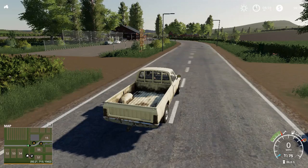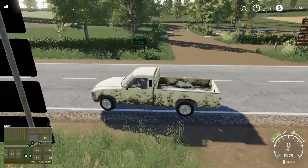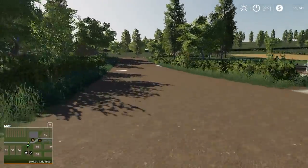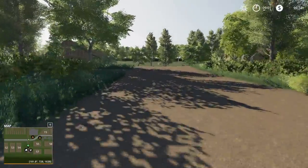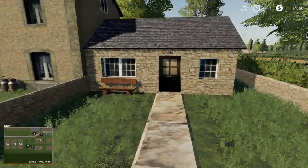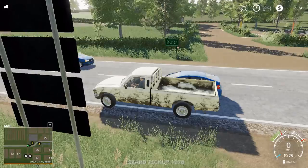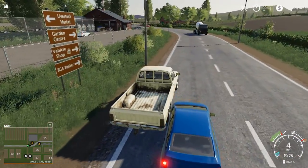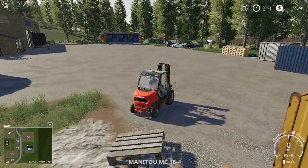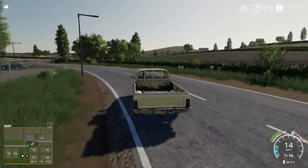That's not part of the base game, is it? I thought that's where the stable was for a second. Does it do that for other vehicles? No — that's really cool. Unless I've just been mistaken the entire time and that's in the base game.